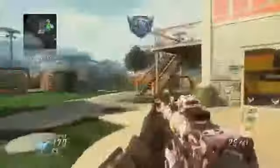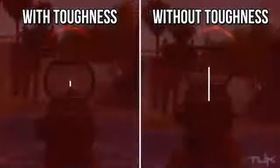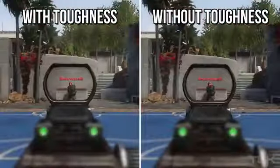Starting with the assault rifles, we see an immediate difference when you compare being shot with toughness versus without it — it really isn't even close. The distance that your reticle kicks up is easily five times larger when you do not have toughness equipped. You have to remember that this was from only one bullet; in gunfights you're typically getting hit more than once, so your gun is continuously kicking up, making it very difficult to land your shots.